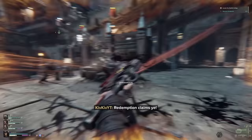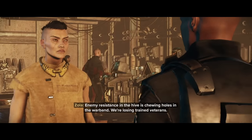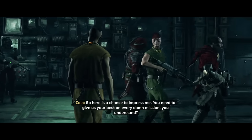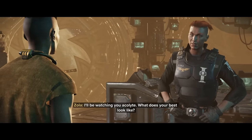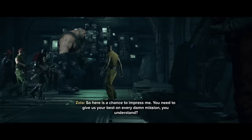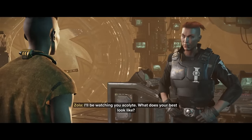The first time that we see the traitor is when you reach level 2. In this cutscene, you'll notice that Zola is mentioning that veterans are getting killed left, right, and centre on Tertium, so all that she's left with is rejects and convicts. During the cutscene, your character is walking along the hallways of the Morningstar and you pass by the traitor, who gives you a little nod and then continues on their way with the rest of their squad. Interestingly, the rest of the squad appears to be a pretty well-experienced set of soldiers.